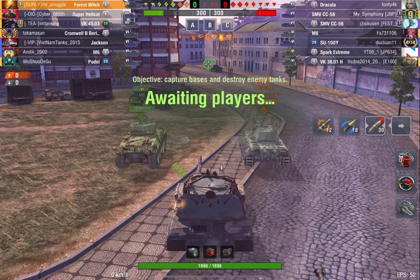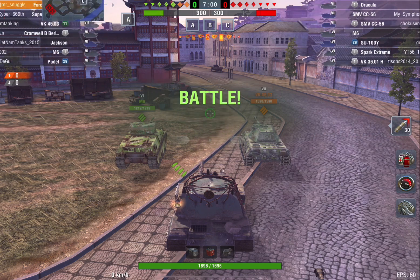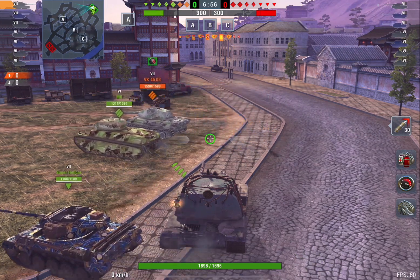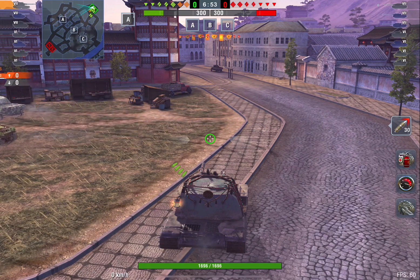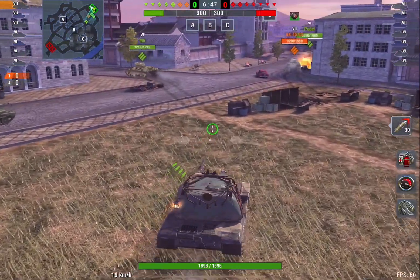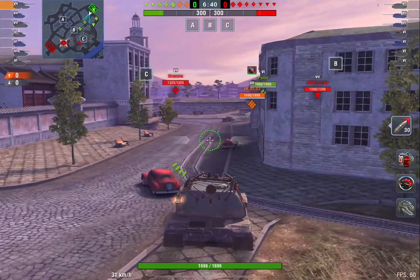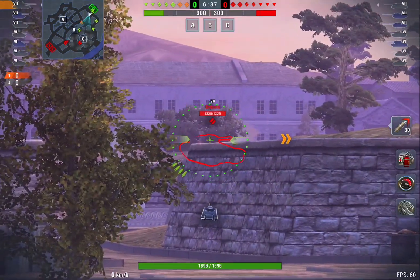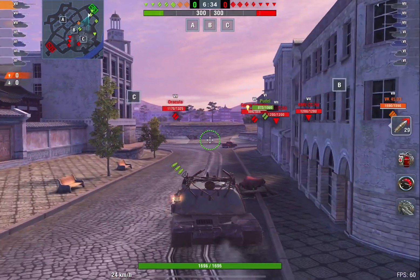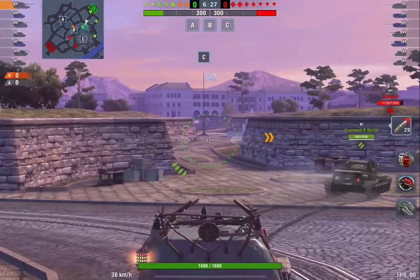Moving on to Destiny's Burl, and this time I am in a platoon with my buddy using the VK again. We're going against a Drac and two CC-56s, which are in a platoon. So, that's something to bear in mind — you should really take note of which tanks are playing in a platoon. Because, generally speaking, if they have a brain in their head, they will tend to stick close to one another and use each other's hit points, help each other out more than helping other players. There are four tanks over here — let's see what I can do.